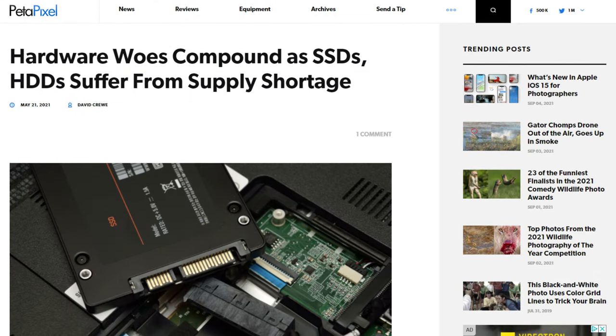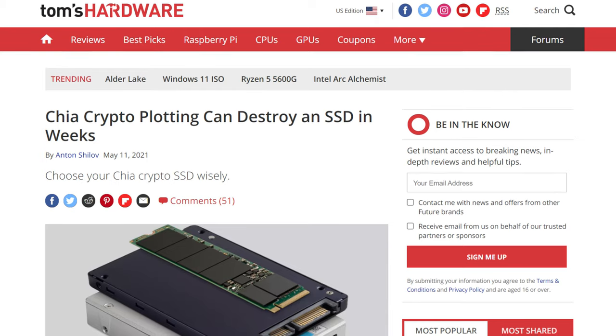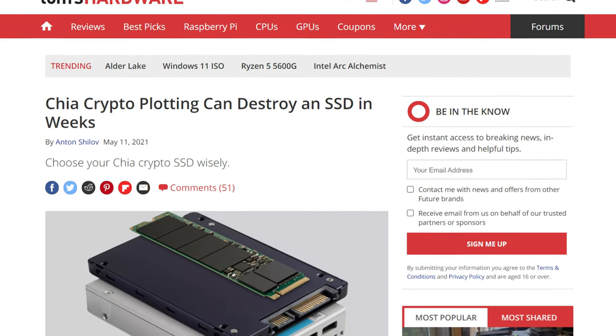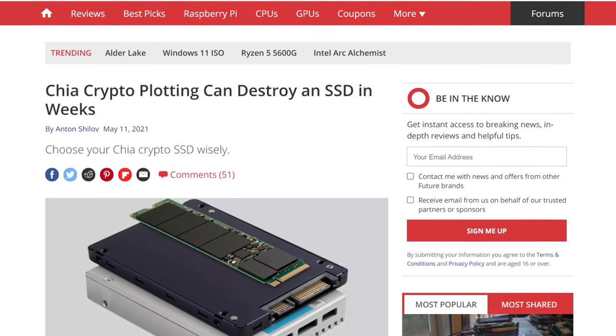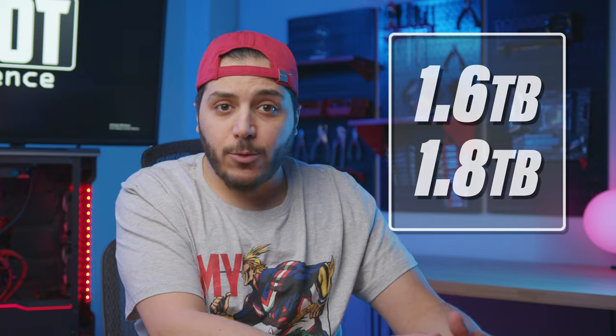The story was different for SSDs though. With Chia in the wild, the price didn't really change, but faster and better SSDs were pretty hard to find at first. That's because you need a fast SSD for what they call plotting. Plotting is a very write-intensive task that creates the plots to farm Chia. Plotting Chia is so bad for your SSD that you can actually kill it in under two months if you don't stop plotting. That's because plotting a single Chia plot will write about 1.6 to 1.8 terabytes to your SSD.